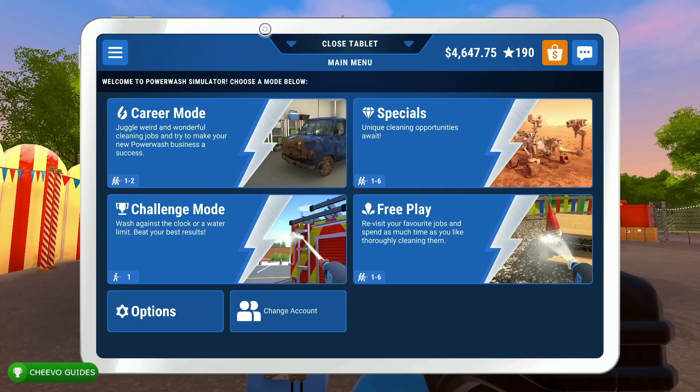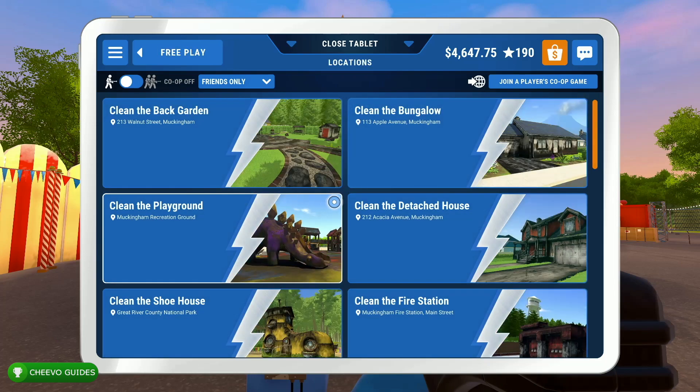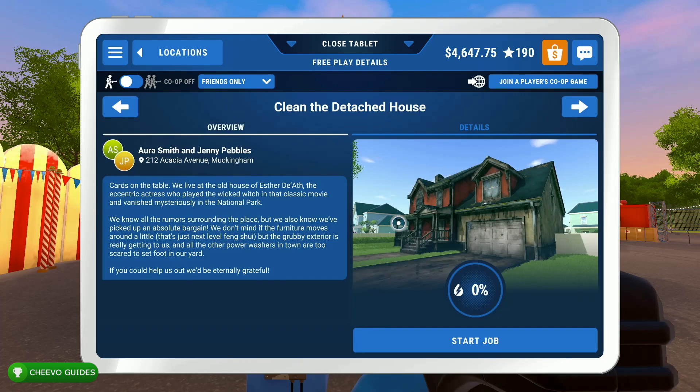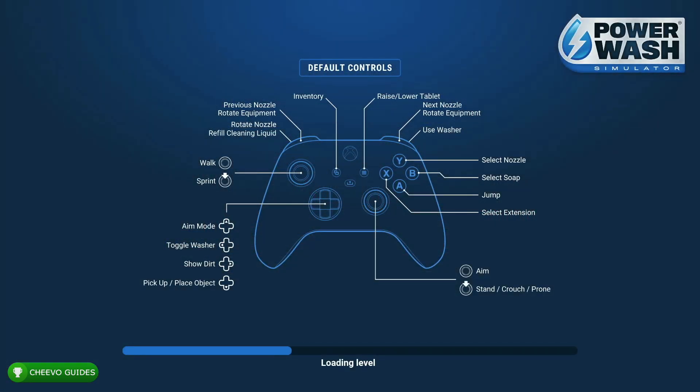What's up guys, this is Chivo Guides back here again with another video. Today I wanted to make a quick video telling you guys how to get unlimited liquid in PowerWash Simulator. The answer is simple: once you complete the game, you unlock unlimited liquid in free play mode — not in career mode, but free play mode.